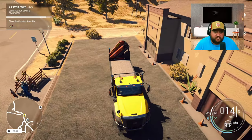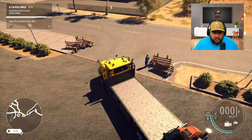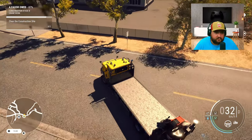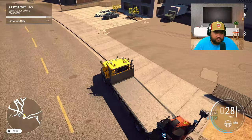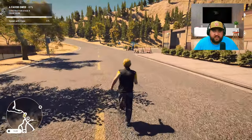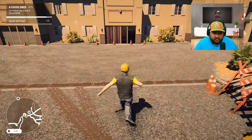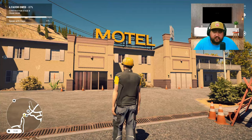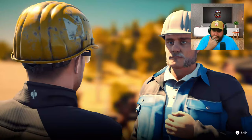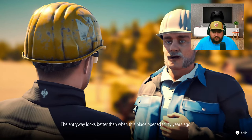It says we got to clear the construction site, so I guess we gotta take this truck somewhere - maybe park it on the street. Got it parked up. Let's go see what Mr. Hape's got to say. He should be pretty happy - we got old Joe's parking lot compacted and we got his old motel sign put up.